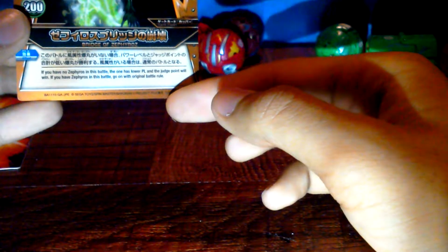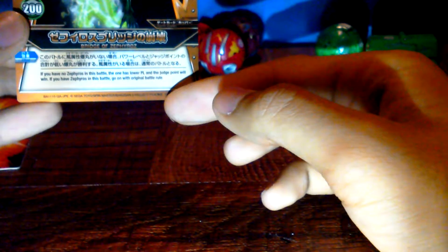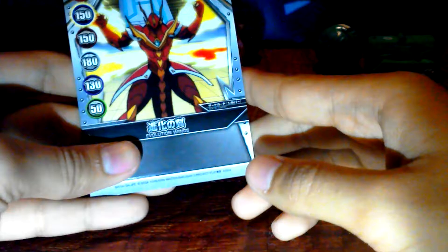This one is Brace of Sephiroth, or Brace of Ventus. If you have a Ventus or Sephiroth in this battle, the one that has lower G Power and the Judge Point will win. If you have a Sephiroth in this battle, go on with the original battle. And this one is Evolution Wind — the attribute bonus. This is 3 of 32.